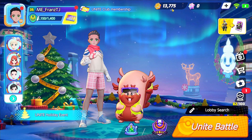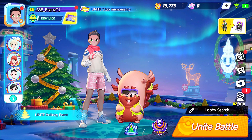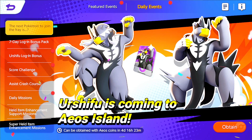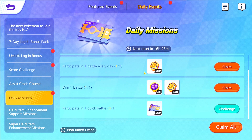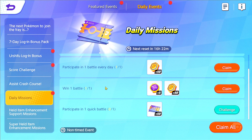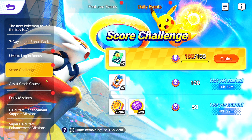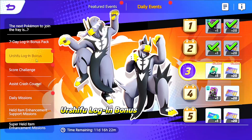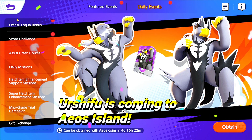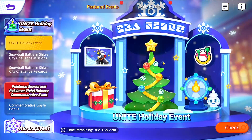So if you want to add 200 plus 150 — if you have a daily event, you will have 100 coins. You will be able to get a score challenge and you will be able to get 300 coins. Okay, so that's a big deal.